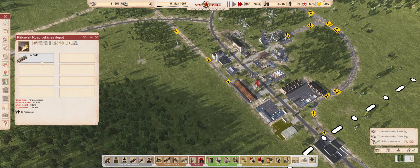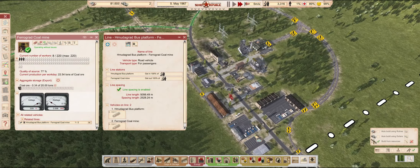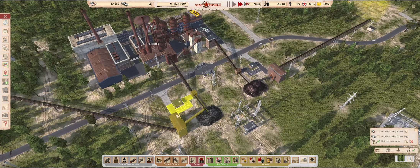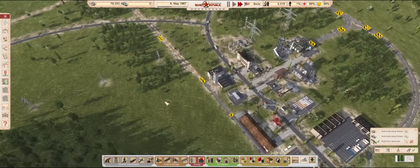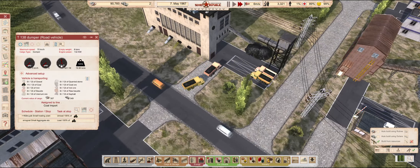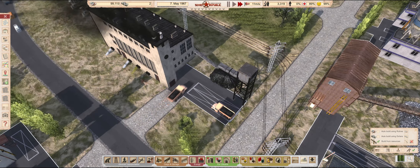We have two buses working for the coal mine right now. I think a third one will give a better balance. Four trucks remain — I'll sell two more and see how they cope. Spoiler alert: I will end up using three in the end.